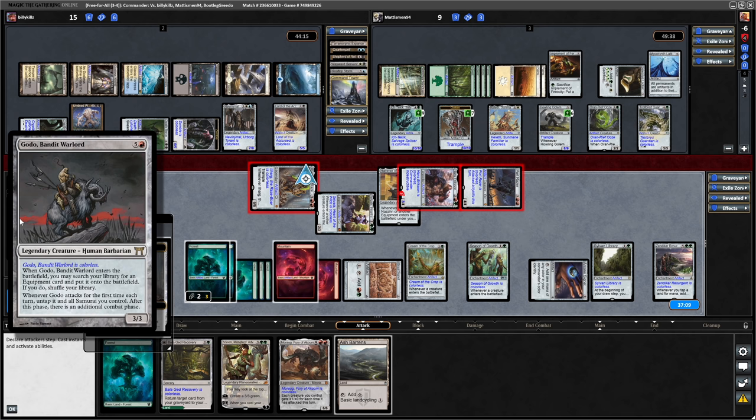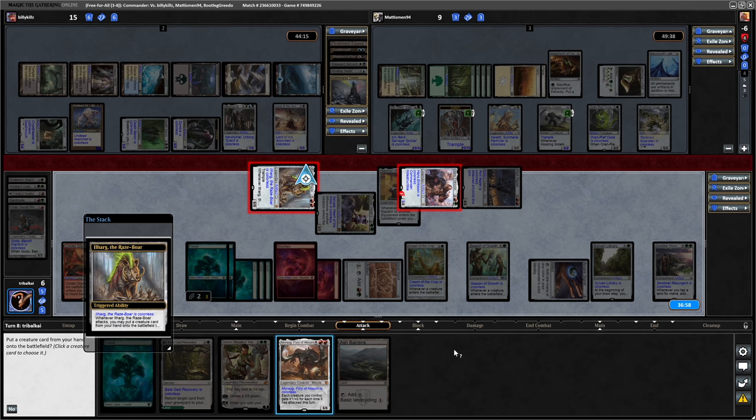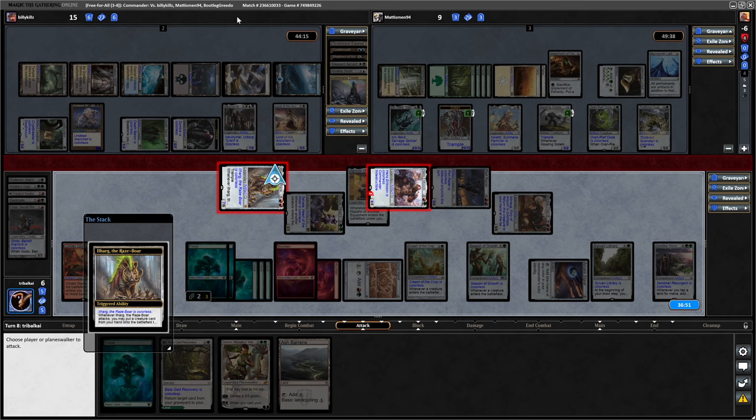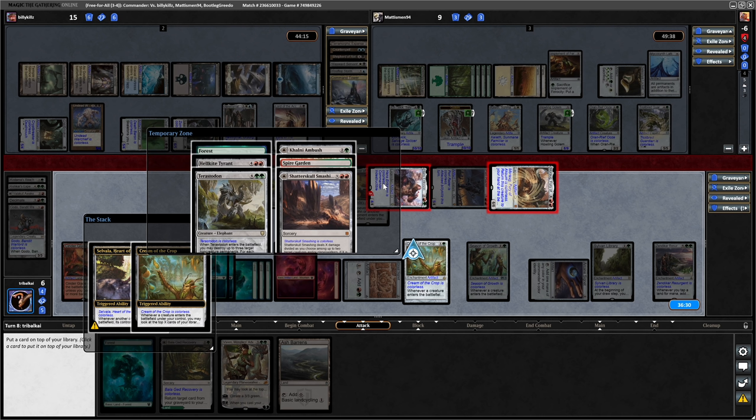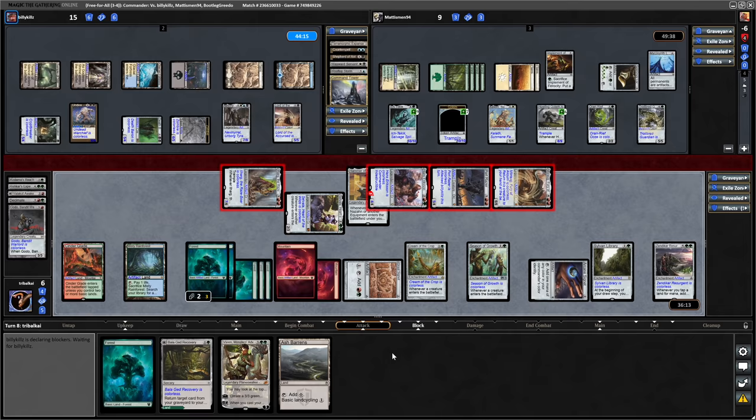So Godo goes down to fighting the Hans Eriksen, and we'll cheat Moraug into play. That can go in attacking Billy Kills as well. So a creature enters - it's Hellkite Tyrant on top. We'll put it back on top and see if there's anything better with Cream of the Crop. Okay - Terastodon. Yeah, I think it has to be Hellkite Tyrant still. Now then, let's see how Kills wants to block.